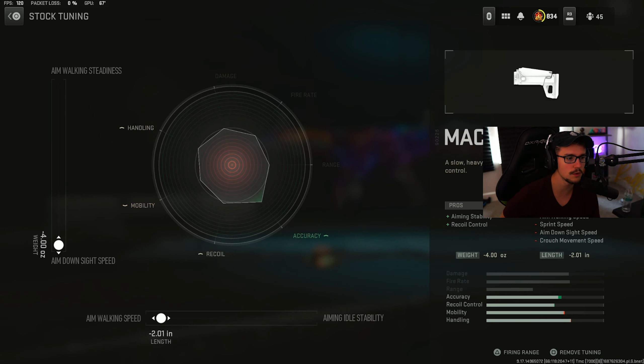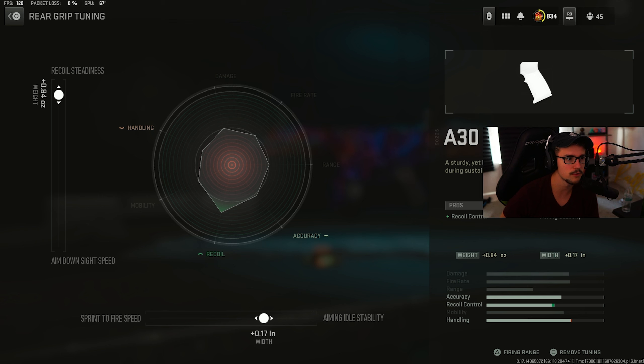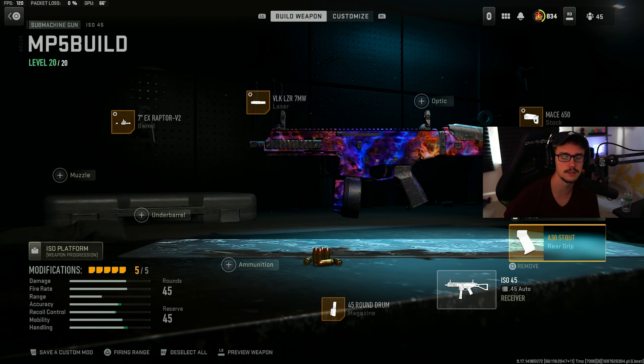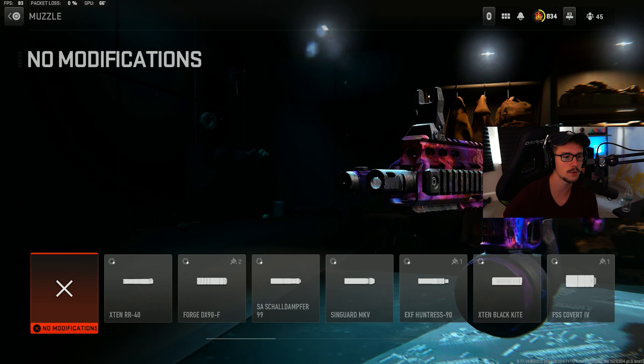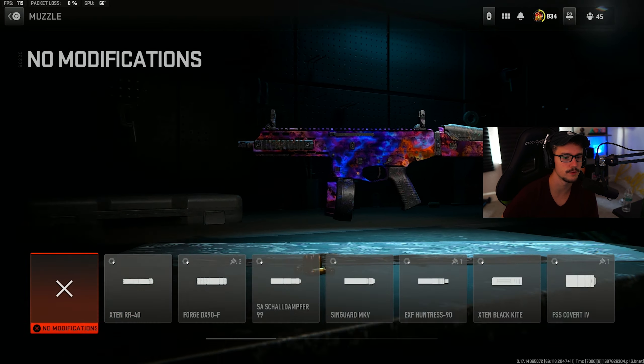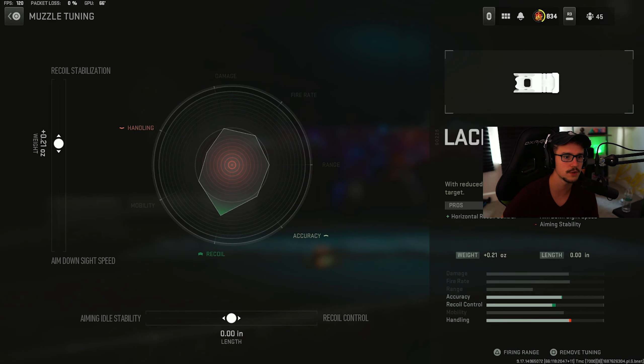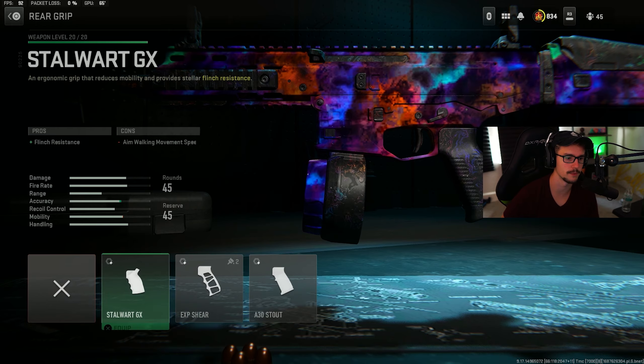The Mace 650 stock tuned all the way for aim down sight and for aim walking speed. The A30 Stout rear grip tuned for recoil smoothness and for aiming idle stability. And the 45 round mag. If you guys are having a hard time controlling this, you could always take off the rear grip and throw on a muzzle of your choice. The best one is the Lacerda or the AVR because it gives you horizontal recoil — tune that for recoil stabilization and for recoil control.